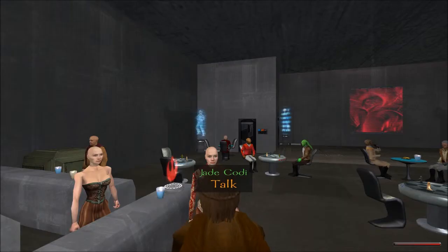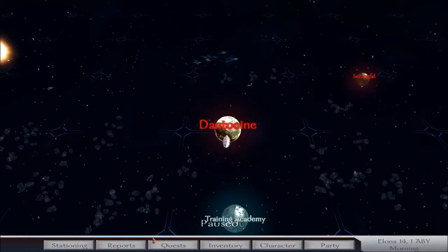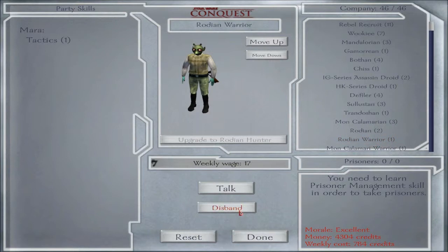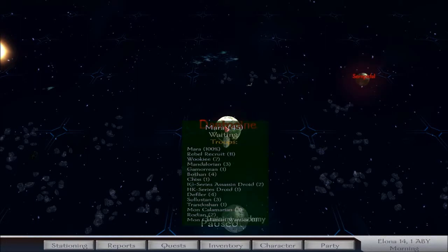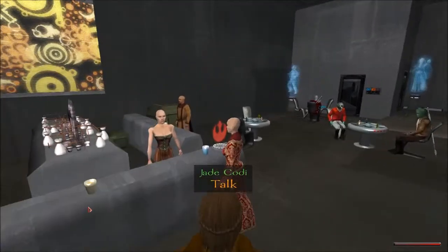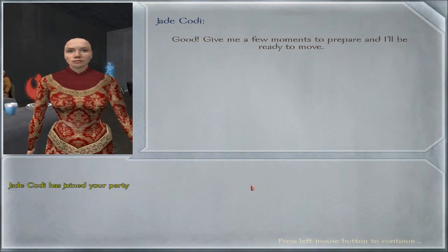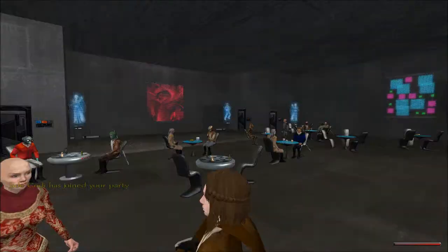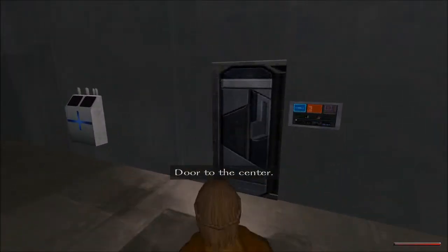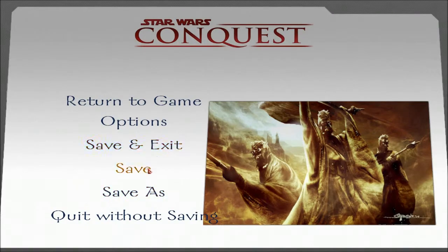'Unfortunately, I can't take on any more hands in my party right now.' Let's back off and check my party — disband this Rodian warrior. Later, bro. Okay, let's head back to Dantooine, visit the cantina again, talk to Jade Cody and accept her in my party. 'Welcome aboard.' Cool. I think she's just part of my crew now — I don't think I need to send her anywhere because it's not really a quest. Let's get the hell out of here and save while we're at it.